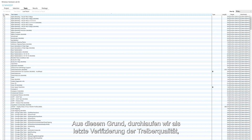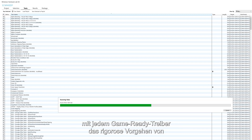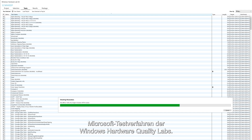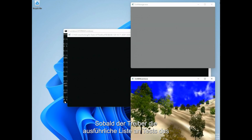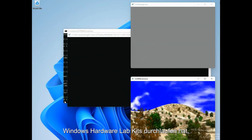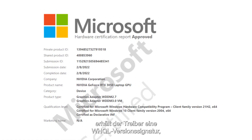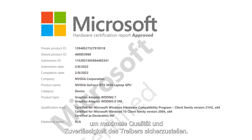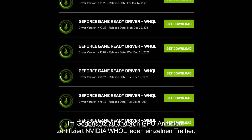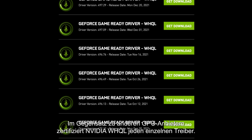For that reason, as a final verification of driver quality, we put every Game Ready Driver through Microsoft's rigorous Windows Hardware Quality Labs testing procedure. Once the driver passes the extensive list of tests from the Windows Hardware Lab Kit, the driver gets a WHQL release signature to ensure maximum driver quality and reliability. Unlike any other GPU vendor, NVIDIA WHQL-certifies every single driver.